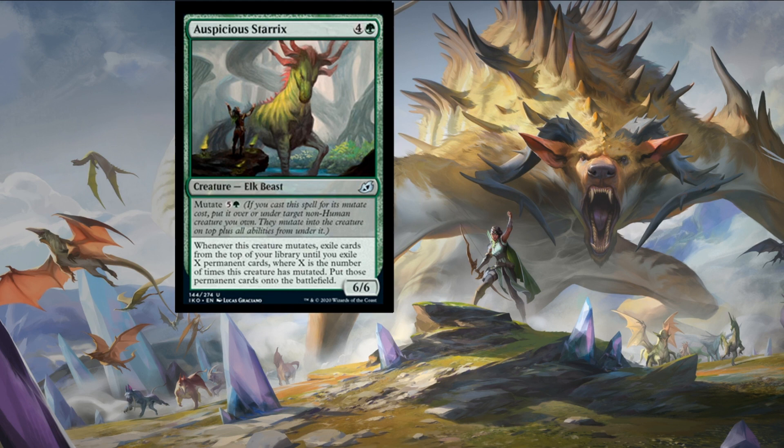We have Auspicious Starrix — four colorless and a forest for a six-six elk beast with mutate at five colorless and a forest. When this creature mutates, exile cards from the top of your library until you exile X permanents, where X is the number of times this creature has mutated, then put those permanent cards onto the battlefield. This could get out of hand after two or three times. It's a high mutate cost but pair that with cheaper mutate creatures and you could be getting a lot of value. If you're leaning towards that deck, this is a very high pick.